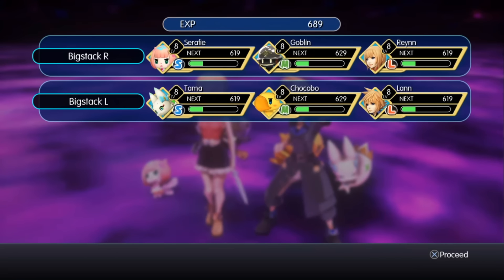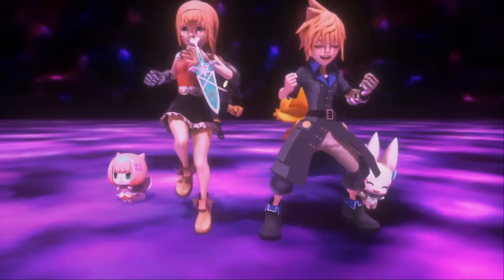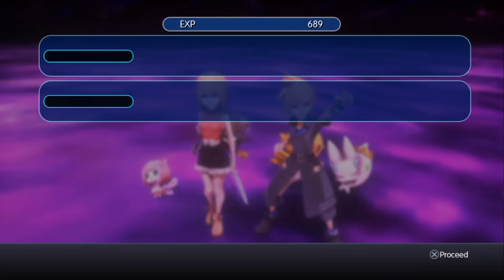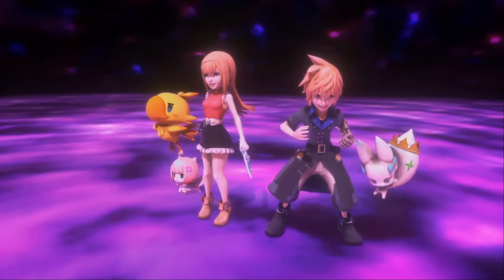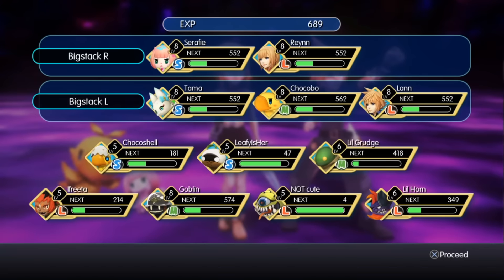Experience distribution: the experience you get is always divided by six. In other words, if you get 600 experience, each character will get 100 experience. The inactive team seems to get around eight to nine percent of that amount, but I'm still not sure about the formula because I keep getting a fraction when I try to split the experience on the inactive team.